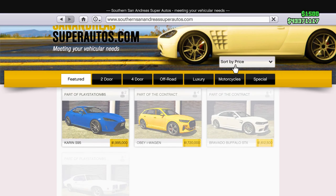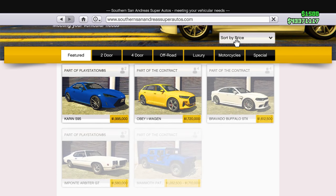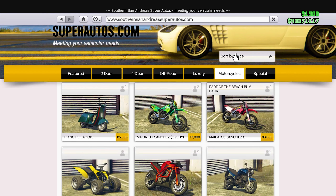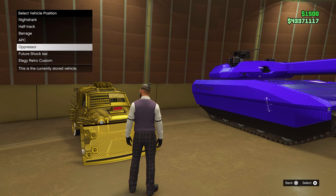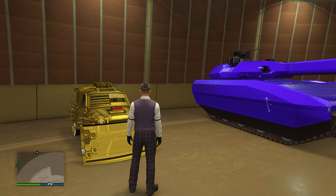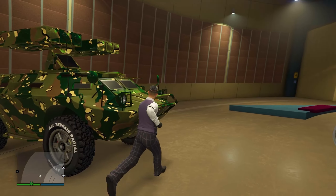The next thing you need is a motorcycle — the Faggio. Once you get the Faggio, you need to buy it into your facility. Those are basically all the requirements. Now let's begin. I didn't actually buy the Faggio, so I'll use this tank as a stand-in — just imagine this tank is the Faggio for demonstration purposes.